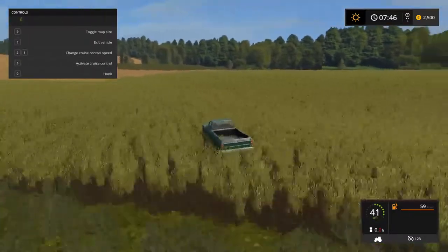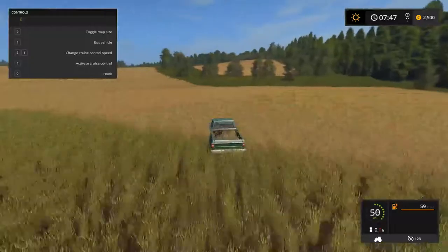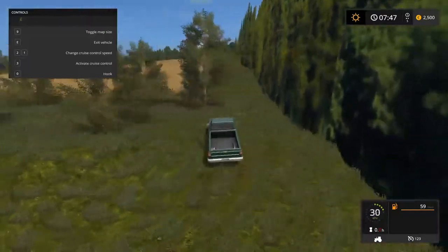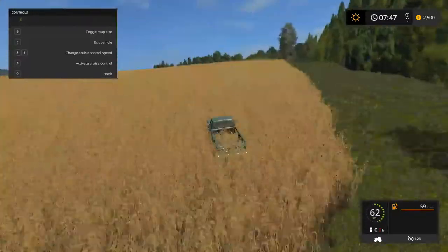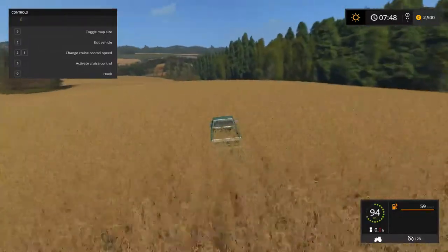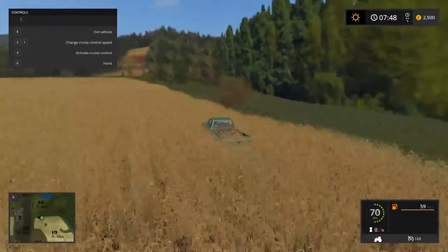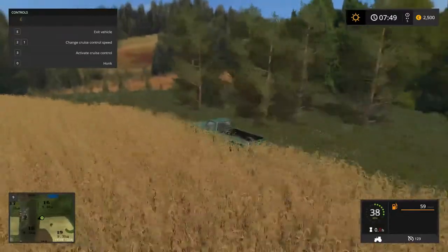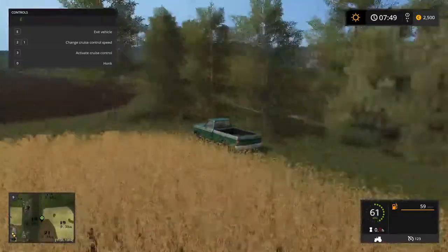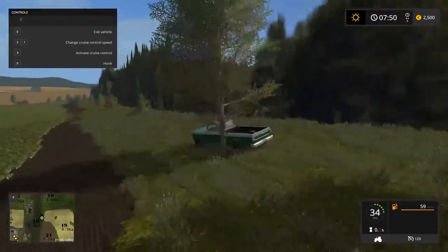But here we have one of my map gripes. The map boundary is just solid flat textures — there's no differentiation, it's just a flat wall of trees. What makes it worse is I'm actually driving towards the middle of the map and there's still this flat wall right here. Then suddenly it breaks, and you could drive right around the back of it and it's the same thing again.